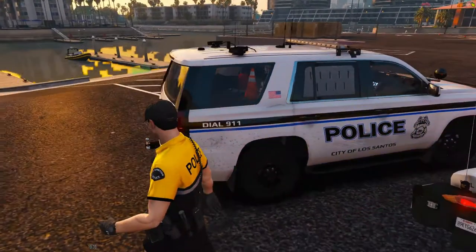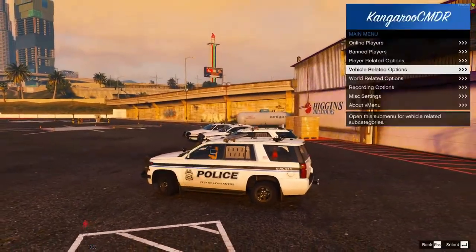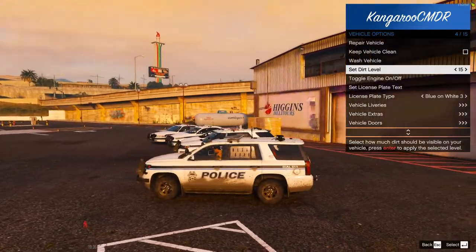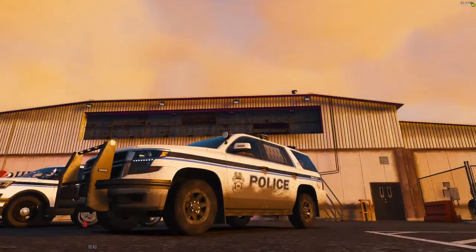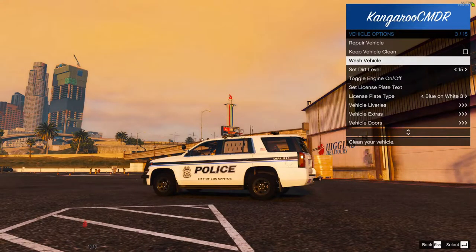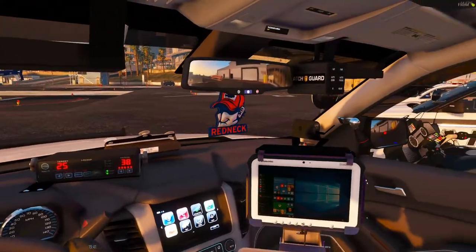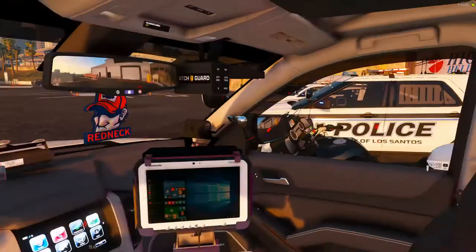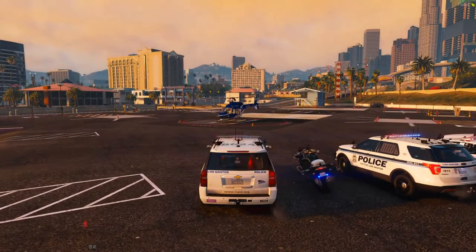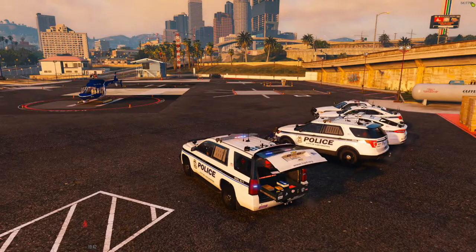Then we have the PD Tahoe, which has got a bit of dirt on it — could do with a bit of a wash. The Tahoe is probably definitely one of my favorites. It's got a dirt texture that looks amazing — no dirt, full dirt, it looks incredible. The interior is the same as the Sheriff one and the highway one. Brandon did the lights on this and changed it up a little, so that looks really good. I'll just do the hood and trunk real quick — it's the same as the Explorer but, you know. Really neat.